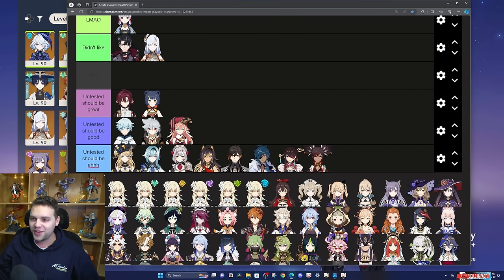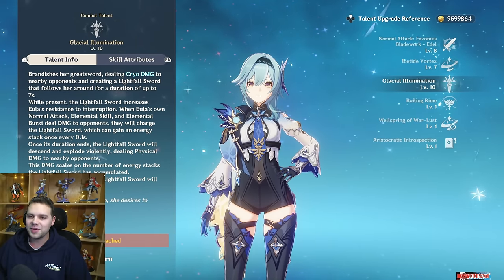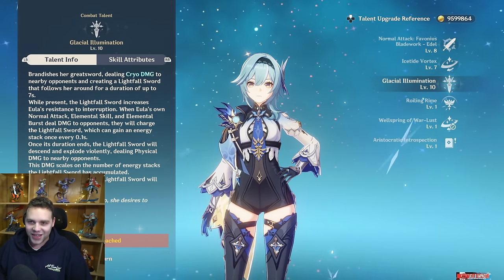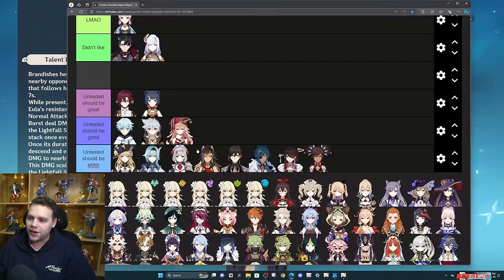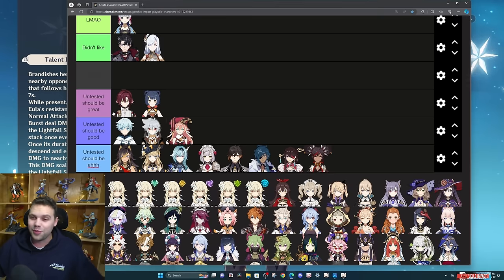I think dual scaling Eula should be pretty hilarious — Pyro attack, attack goblet. But can you use plunge attacks to stack up her burst? Let me check: 'When Eula's own normal attack, elemental skill, and elemental burst damage opponents, they will charge the Lightfall Sword.' That is too bad — if you could use plunge attacks to charge up her burst, it might save Eula. But that's a shame. I think you just lose too much uptime, so I don't think it will be very good. Let me know if I'm wrong about any of these — if you've tested any of them and they're actually better, let me know.